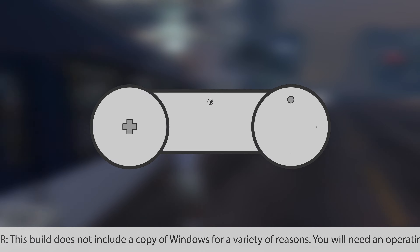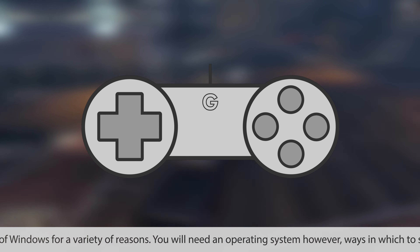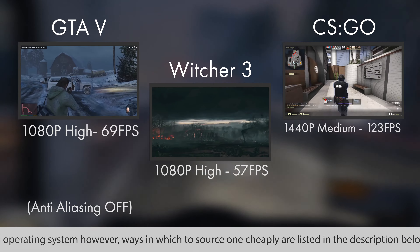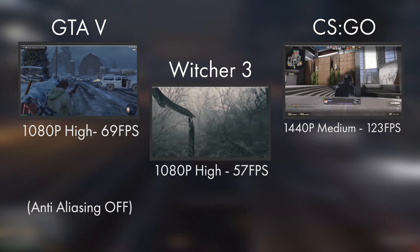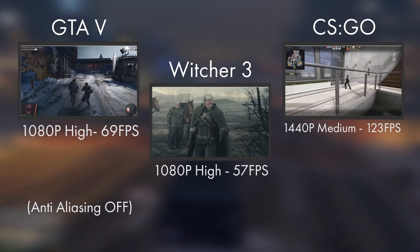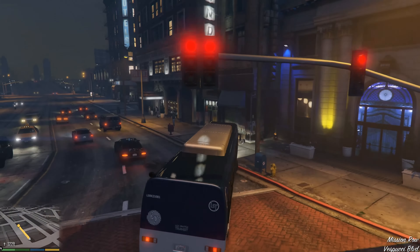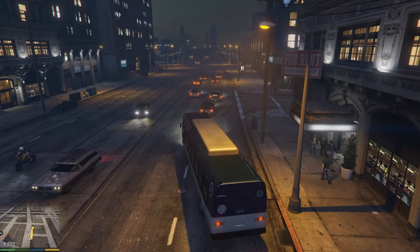With any build it always starts with how it performs. This build will smash the latest triple-A titles at 1080p ultra settings — anti-aliasing, textures, the whole lot turned up — and also cope with 1440p very well, and even dabble into a little bit of 4K. Although 1440p is the optimal area for this build, it will easily do 4K in some older titles, whilst achieving 60 to 100 frames per second in games like Minecraft, World of Warcraft, League of Legends, and CS:GO.